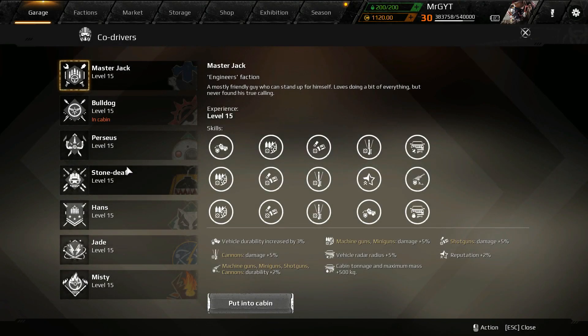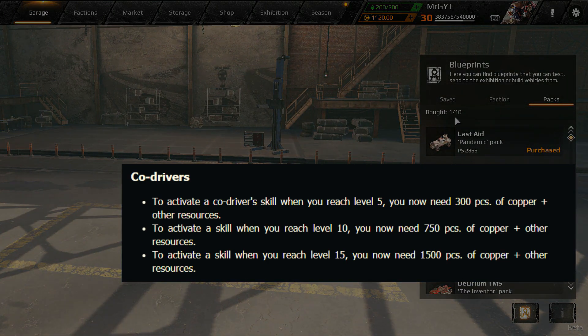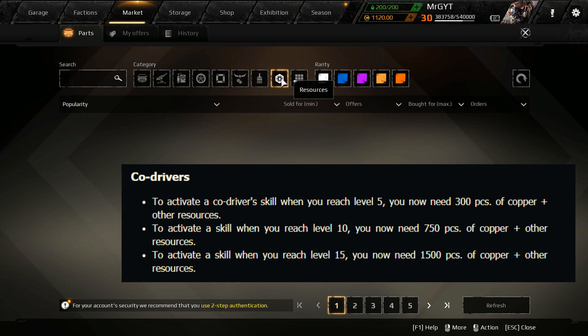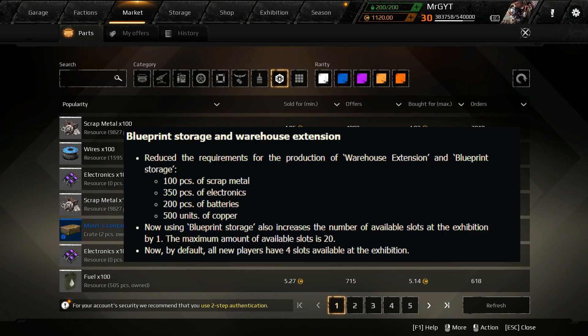There's a nice bonus to copper production — it's going to be triple for raiding, invasion mode, and Leviathan, so your copper farming just got bumped big time. Co-drivers are now going to cost 300 pieces of copper to unlock skills, so you'll have to spend more to get skills from co-drivers. Warehouse extension and blueprint extension has been made cheaper, which is nice.